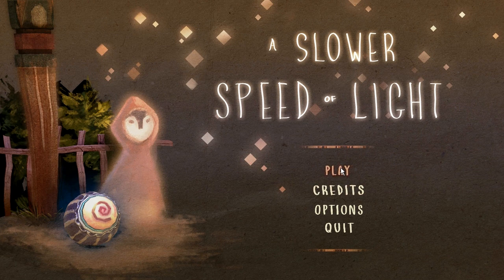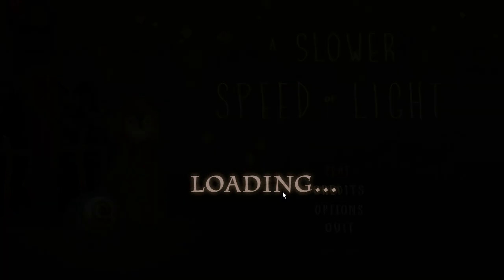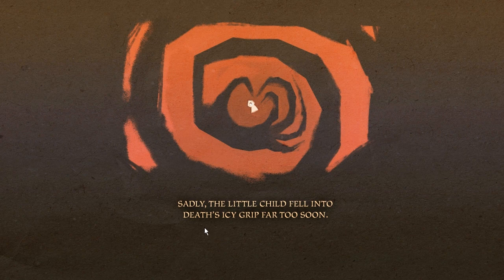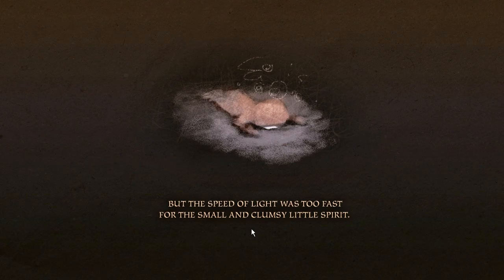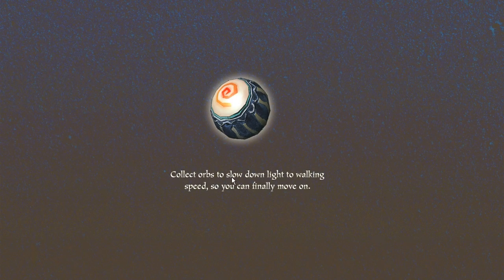Okay, so let's begin. I get a little bit of lag but it's manageable. So if I have any issues with that I'll just restart on good, which is one lower. Once upon a time in a quiet village, there was a little child. Sadly, the little child fell into death's icy grip far too soon. The little child's spirit began the journey to become one with light. But the speed of light was too fast for the small and clumsy little spirit. Luckily, the spirit world is full of magical orbs that slow down light.